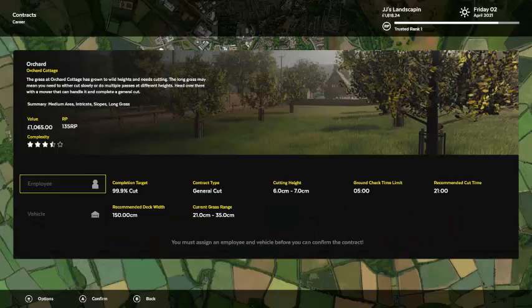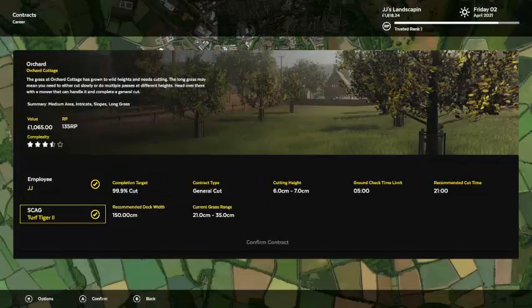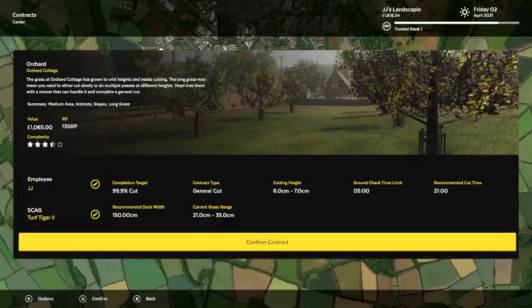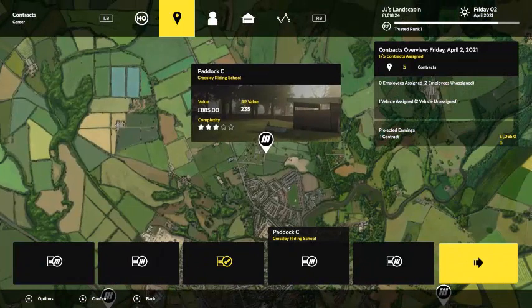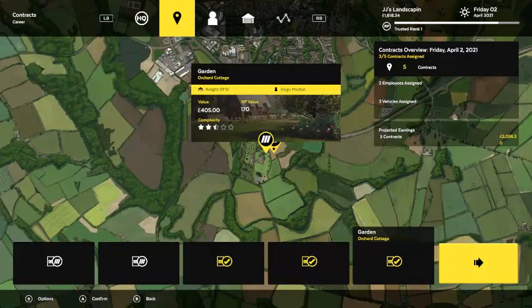This looks like a good contract. It has a deck width of 150 and doesn't require a mulcher or collector, so we can do that with our new mower. It warns that the deck width is above the recommended, because you might not complete the contract if you have to get into smaller areas — ours is about 155 — but I've actually completed this contract before with a small mower and it literally took me an hour and two minutes. So hopefully with this one it can go much faster. We got Isabella on the Patterson doing Paddock C, and Hugo Morton on the OFS1 doing Orchard Cottage.